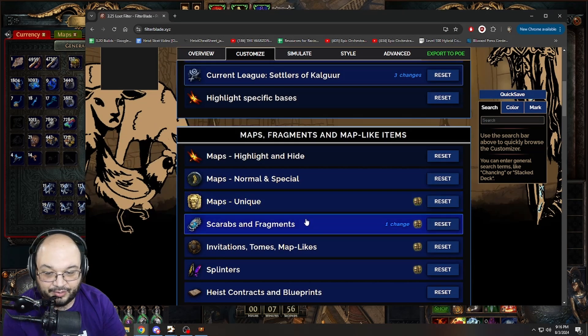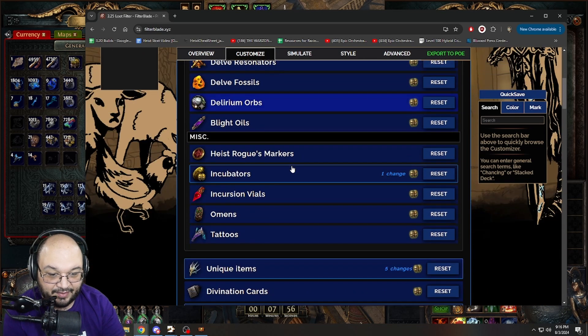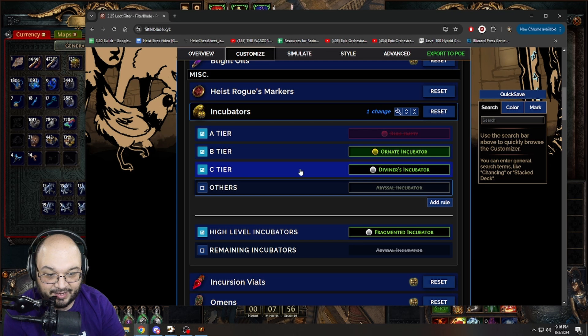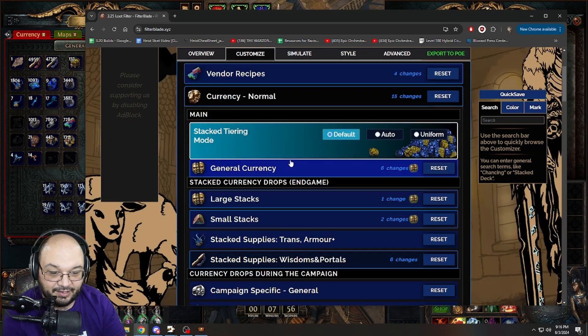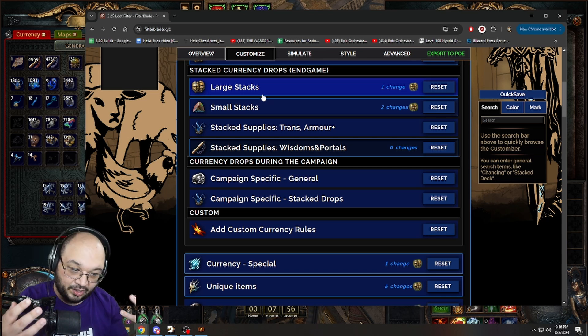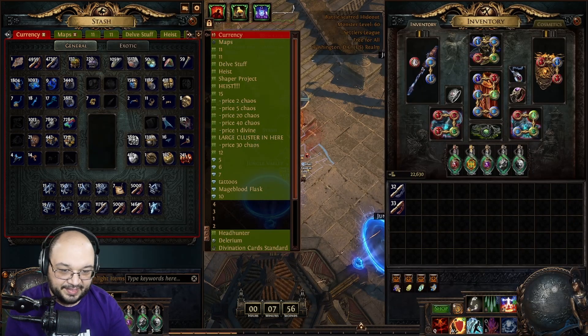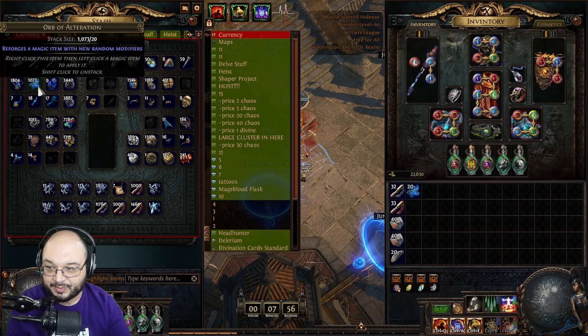In currency I have a lot of changes — specialized currency changes, incubators where I've shut off low-tier incubators, and in regular currency I have different things turned off with large stacks and small stacks. It all gets very confusing very quickly. The easiest way to handle this is to simulate a map.